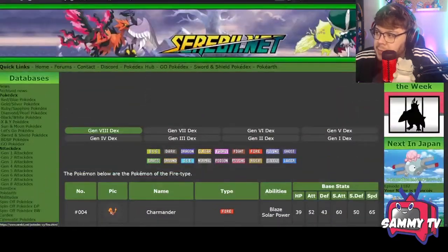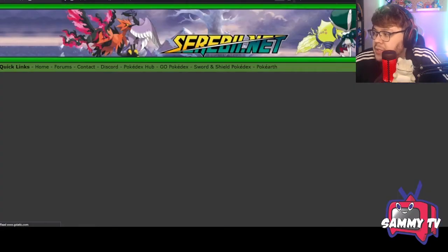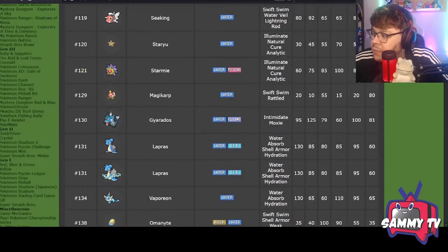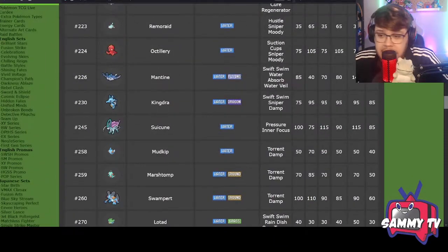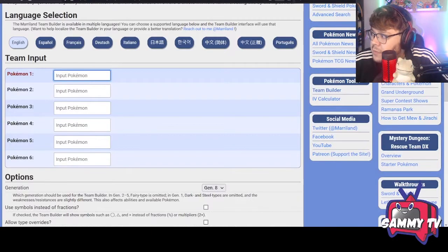For this example it's Generation 8. I want to pick a Water starter, and it's going to be Feraligatr. We want to build around Feraligatr because it's a Pokémon that's not available in Sword and Shield. So we're going to build around Feraligatr — let me go ahead and type that into the team builder. By the way, the links are in the description below.